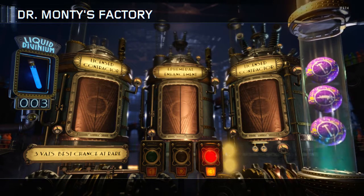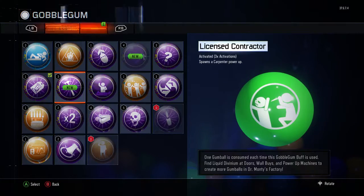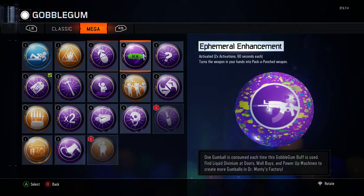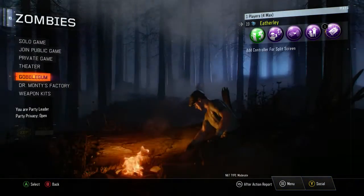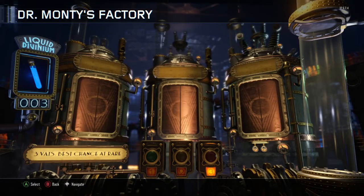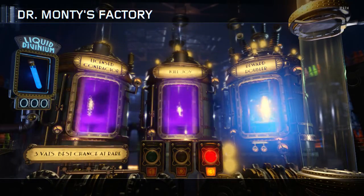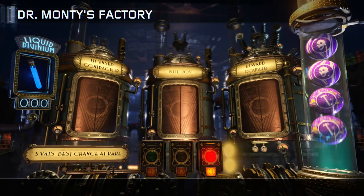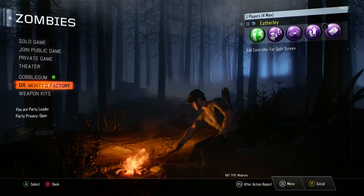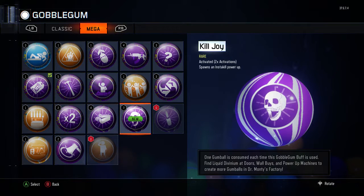We got Pack-a-Punch for 60 seconds, a Carpenter, and I think we got two of them. Now I've got a Reward Doubler, Kill Joy, and Licensed — so now I've got two sets of Carpenter and two sets of Insta-Kill because of that Reward Doubler. That's great — I'll definitely be using that more.